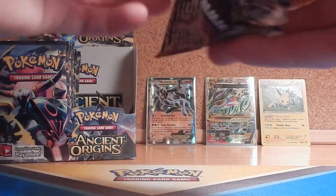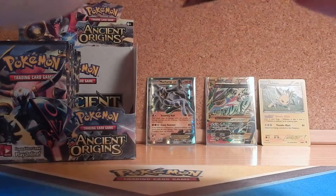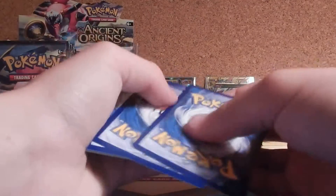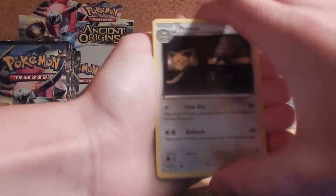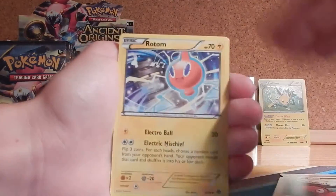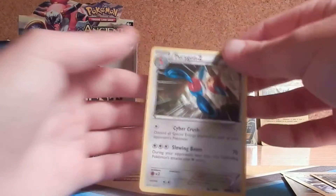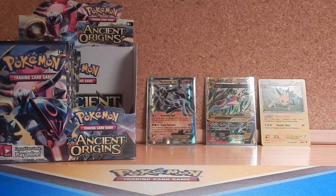Pack eleven has: Persian, Eevee, Unown, Inkay, Magikarp, Porygon 2, Rotom, Lucky Helmet, Reverse Faded Town, and a Porygon Z. That's actually kind of screwed up — I don't know why — but still a pretty good card. There is a Porygon Z Ancient Trait I'm pretty sure, which I would love to pull. There's also a Metagross Ancient Trait I'd love to pull.